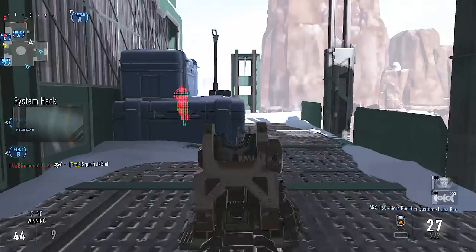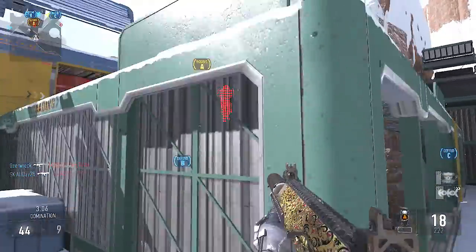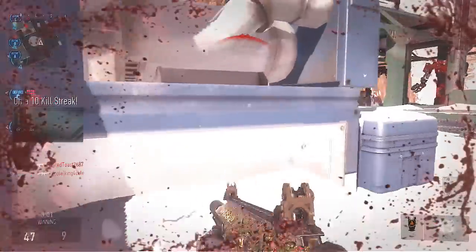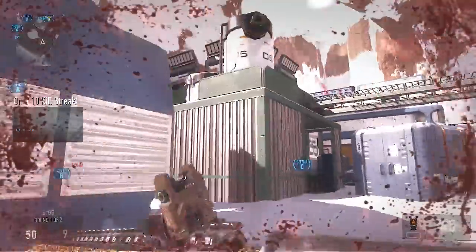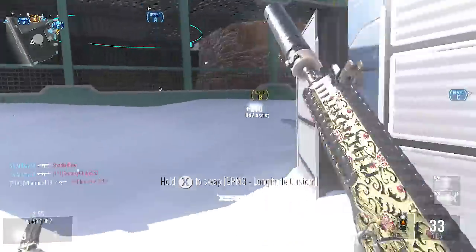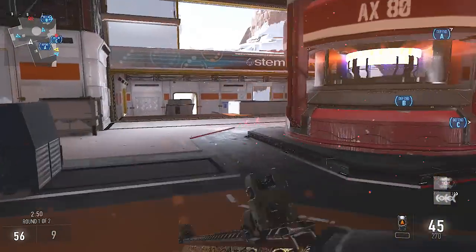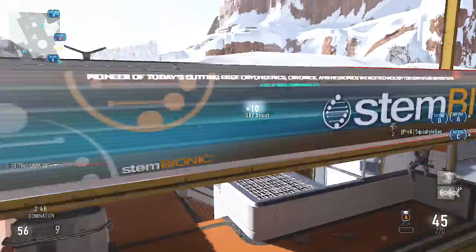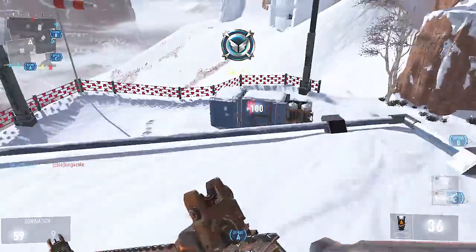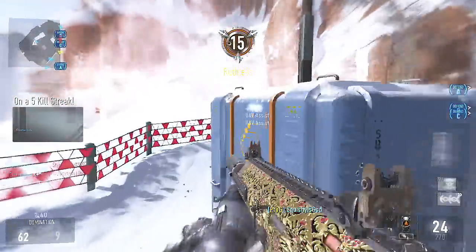I'm using suppressor, stock, and extended mags for my attachments, just in case you guys were wondering. Usually I don't run a suppressor on my gun, but because this thing melts people, I felt I could use it and still not have to worry about getting hit markers or anything like that. You guys can see I'm mowing down people fairly easily. Definitely try out this gun if you guys have not tried it out yet — this is the Hole Puncher, one of the variants of the ARX.